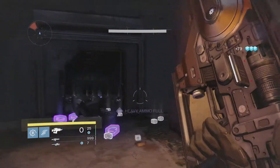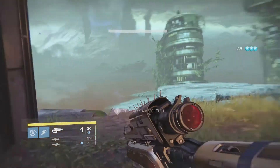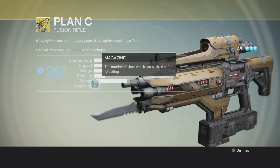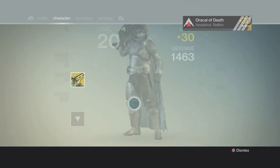I'm using Plan C if you're wondering, because they were selling it last weekend. You just keep doing it and you'll get a lot of glimmer from it. Make sure to use your telemetries if you're trying to upgrade one of your exotics as well.